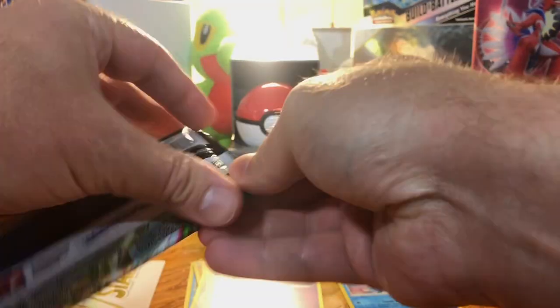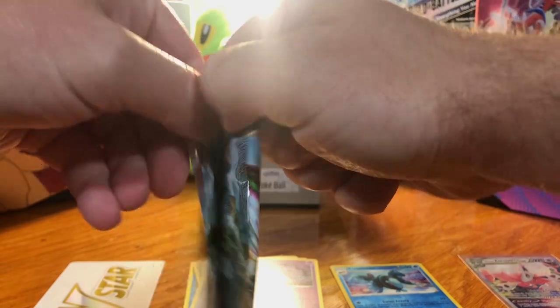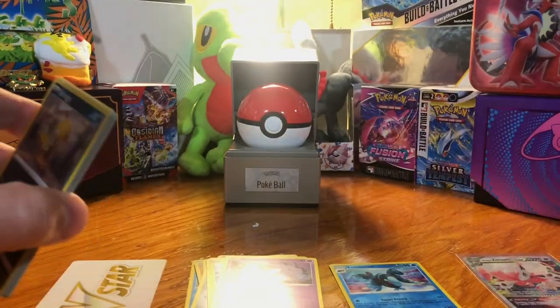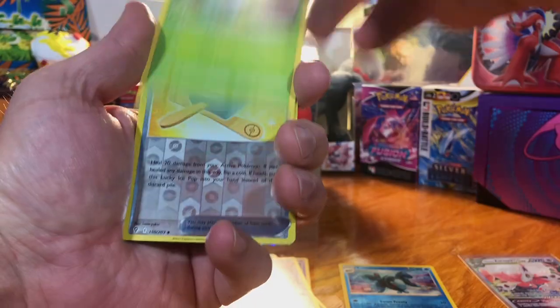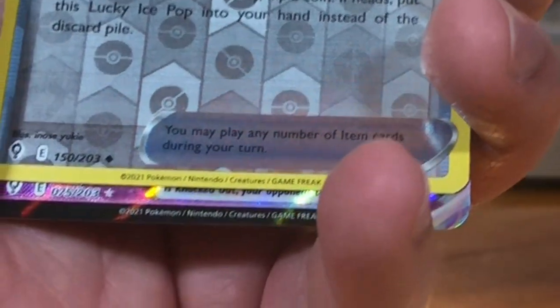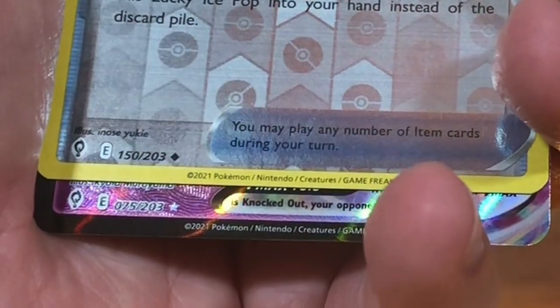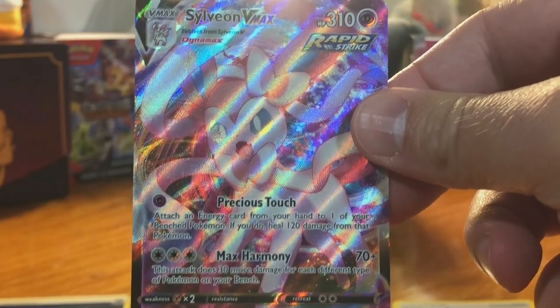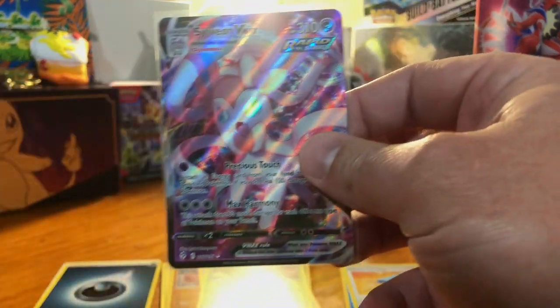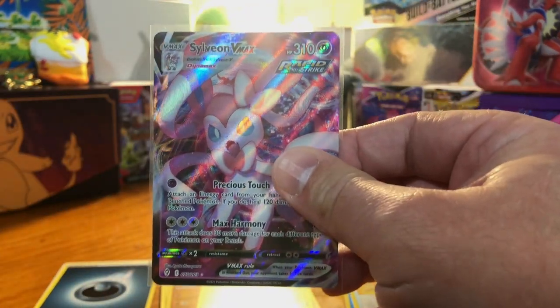Evolving Skies — I have yet to pull a hit out of Evolving Skies, but there's always a first time. Oh, got something... just a Lucky Ice — we don't need that. But wait — what do we got? Nice! Sylveon VMAX full art! My first hit from Evolving Skies. The pull rate on the set is really hard, but when you get a hit, you get nice ones.